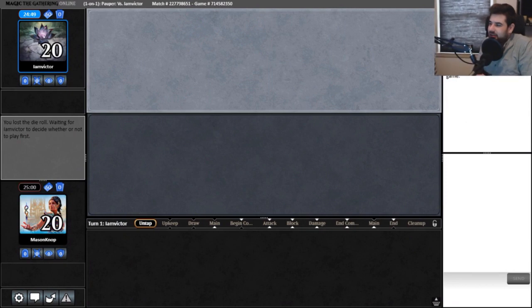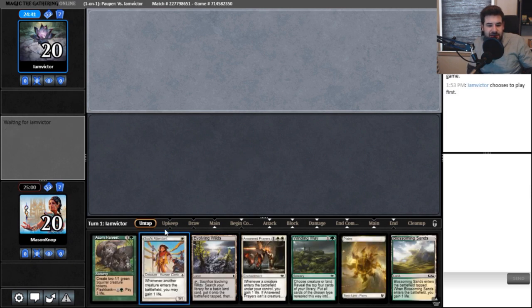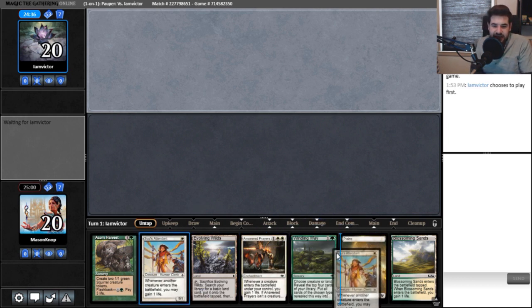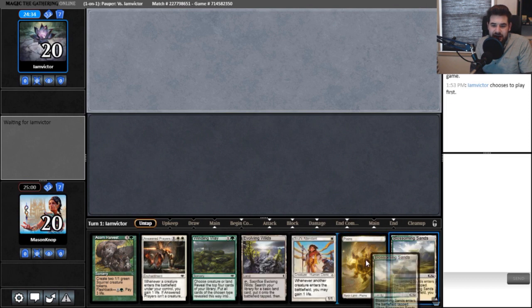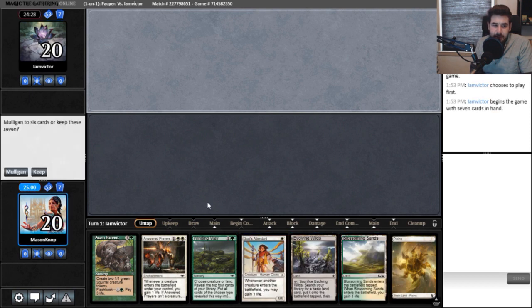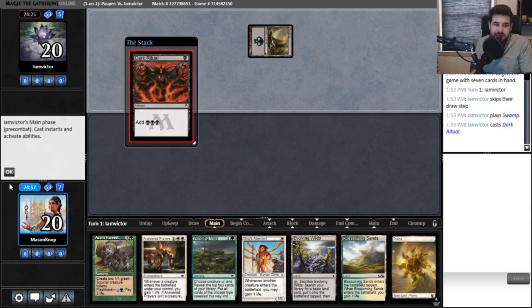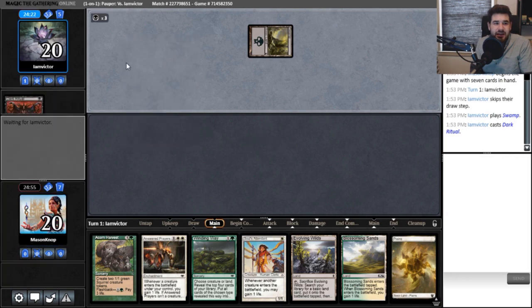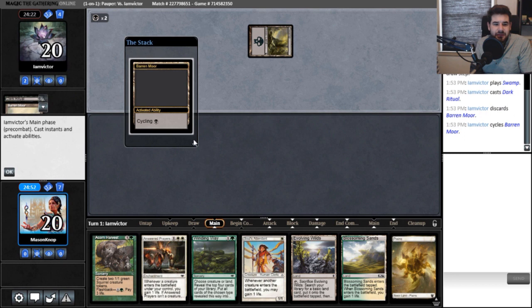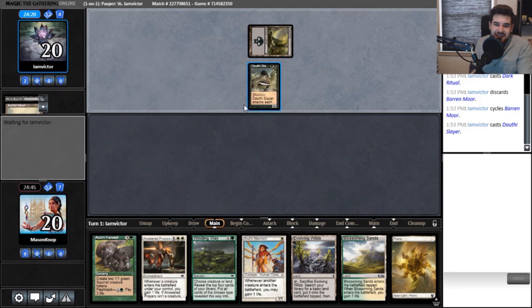Alright, let's get into the gameplay. We have an opponent. They've won the die roll. You should always choose to play first in Magic: the Gathering — the tempo advantage is too good. You have the ability to safely play spells and start making progress in the game before your opponent. Our opening hand is a little land-heavy, but I think I might want to keep it. Are they playing Pauper Storm? Okay.